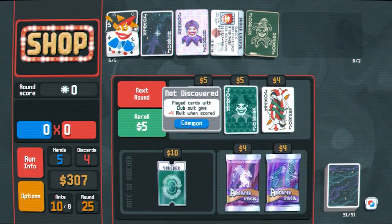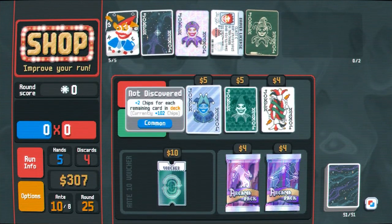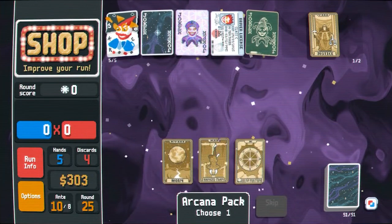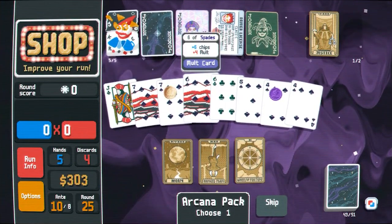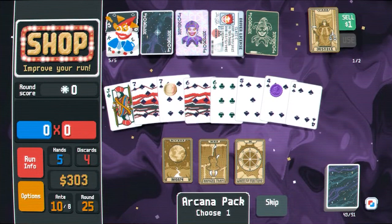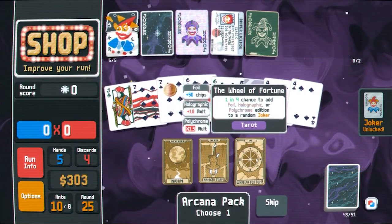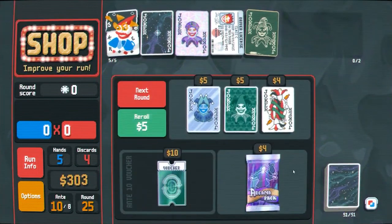That's not useful. More chips isn't terrible. Hanged man — we could get rid of some clubs. I think I'd rather wheel of fortune. I'll turn the five into glass, and then wheel of fortune. Hopefully it'll land on one of these — come on, the wheel of fortune's gotta hit sometime, right?